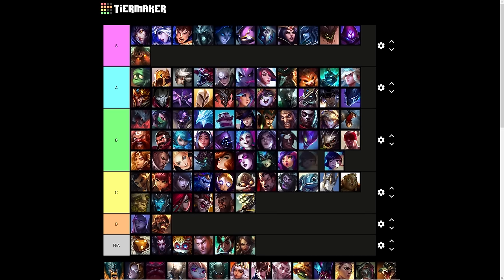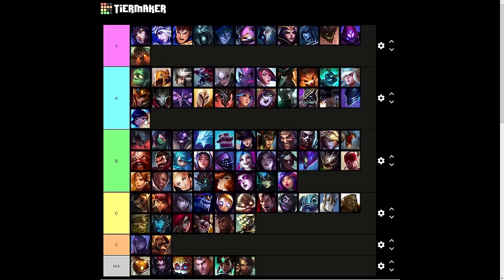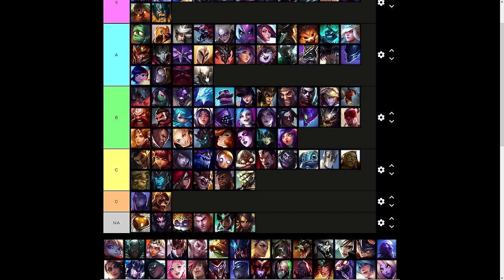Nunu I will say A tier — Nunu doesn't do any crowd control per se, but it creates an immediate sense of urgency for the enemy team. Even if you can't get the full channel or it gets interrupted, the pressure you create in such a wide area can disrupt a lot of the enemy team's tempo. Olaf is S tier — I don't need to explain why. Orianna is A tier — it's very dependent, like the Annie thing, where if you don't have a ball you can only cast it on yourself. But otherwise it's essentially a Diana and Nilah ultimate in effect. Ornn is an A tier ultimate — very good. Pantheon is A tier — I would say it's the best global roaming pressure ultimate other than Twisted Fate.